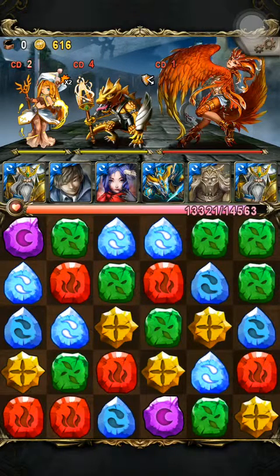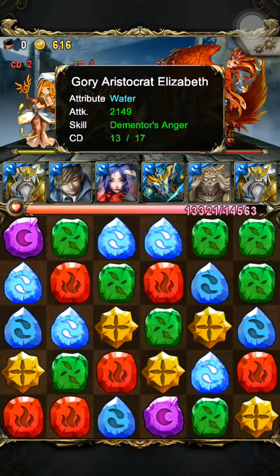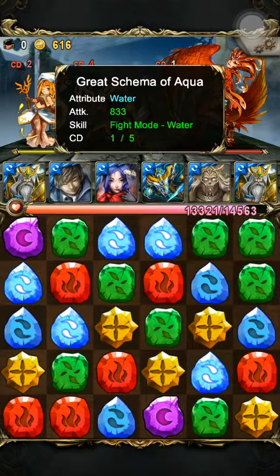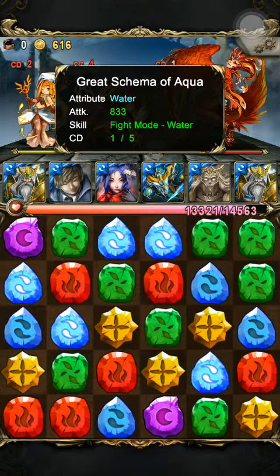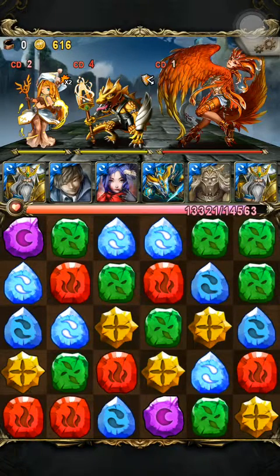For one turn, damage increases, and the amount of turns depends on the enemies you kill. If you kill three enemies at once, then next turn you have three extra water boost damage. This is Great Shimmer of Aqua — a free-to-play card that can be found in the diamond seal, though nobody really wants that, or in the friend point seal. It converts hearts to water. I haven't maxed it to amelioration 4, because amelioration 4 gives you the whole row — one enchanted water rune and the rest as normal water runes.